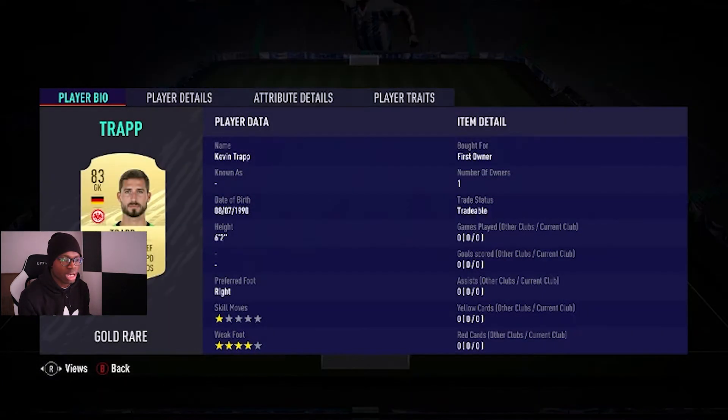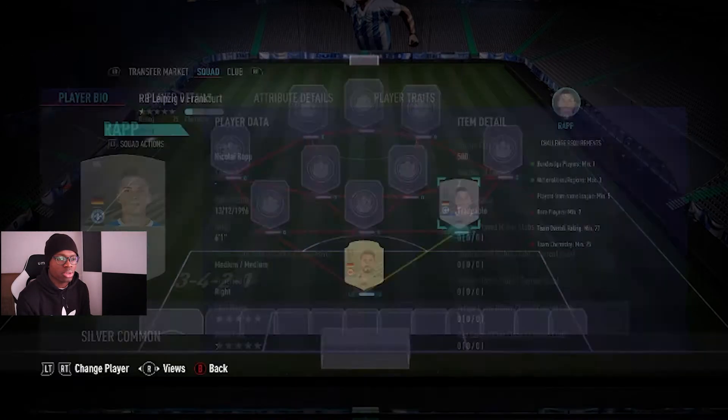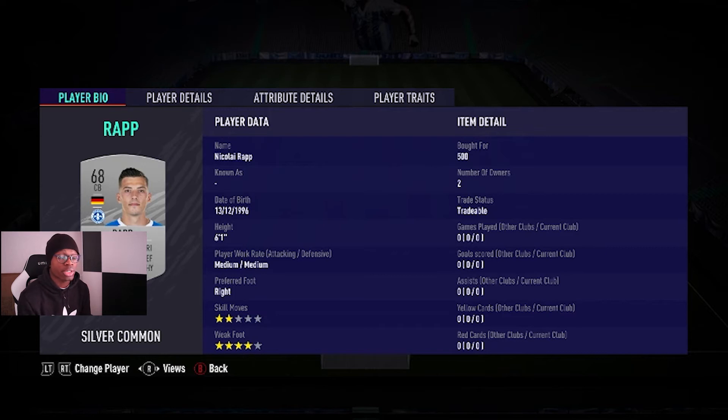As goalkeeper I picked Kevin Trapp — I got him in a pack. In the market he's at least 2500 coins. Rapp is a center back for 500 coins.